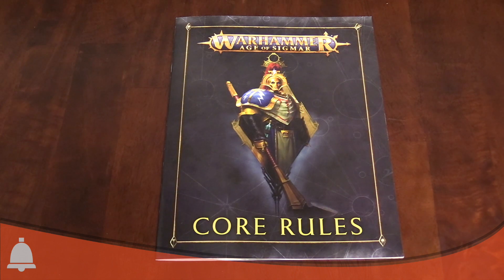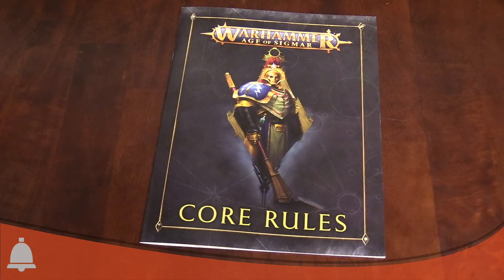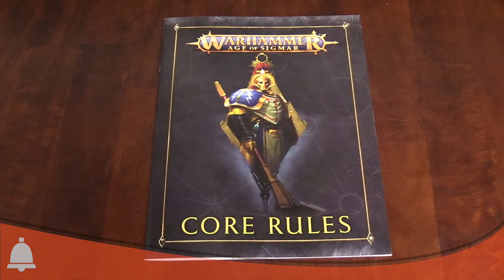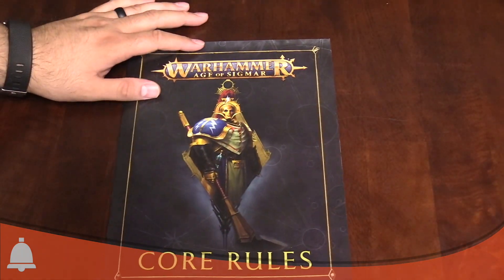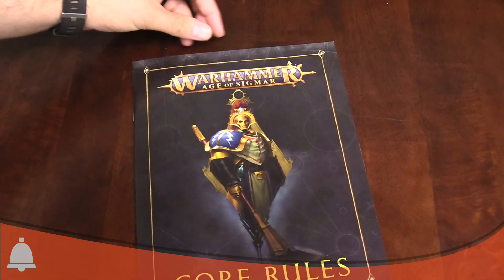Hey everyone, I'm Adam, he's JR, we're both from Bell of Lost Souls, and today we're taking a look at the brand new Warhammer Age of Sigmar 2.0 core rules. These are the core rules from the Soul Wars box set. We wanted to show this off because it's less easy to find, but it also has some fairly big changes. It's a 10-page rules document, 18 pages all together, compared to the four-page spread from the previous edition.